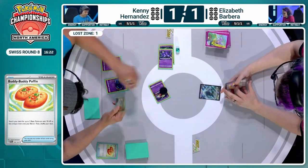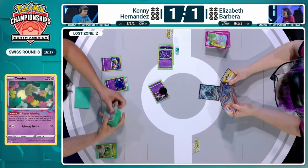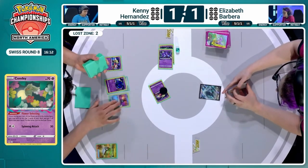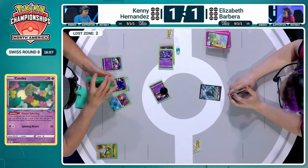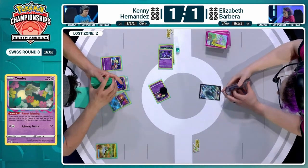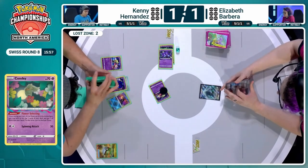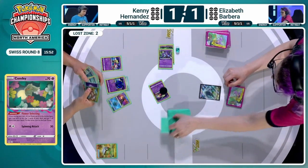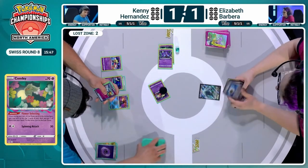Sableye is not that valuable in this matchup, especially with Mist Energy shutting off potential Lost Mine options. So Kenny is going to utilize a Nest Ball instead from the Flower Selecting. Continuing to draw cards with Radiant Greninja. I think there's a handful of energy already in hand, and I think Kenny's already holding on to Colres for next turn — just really developing as much as possible to get as close to seven as possible this turn. Part of me wants to get Cramorant as a potential attacker, but that wouldn't have worked in the first two games.